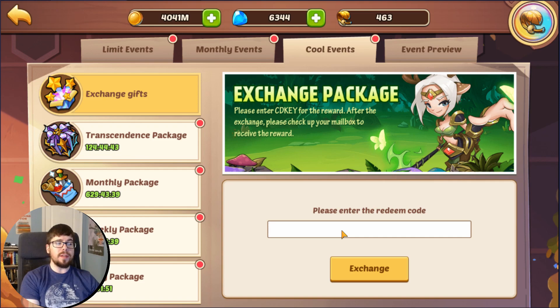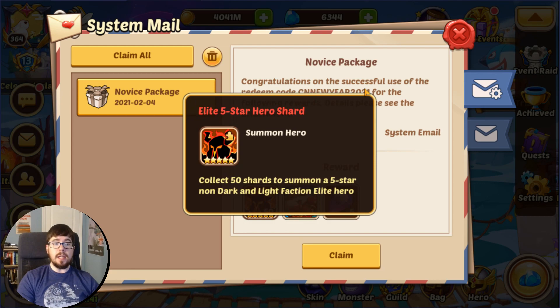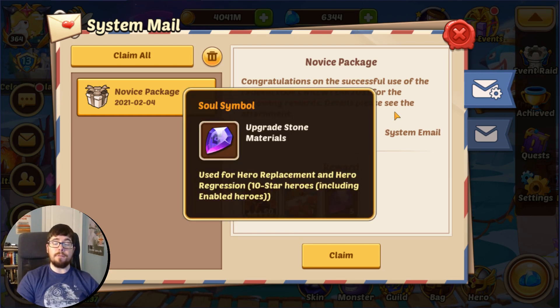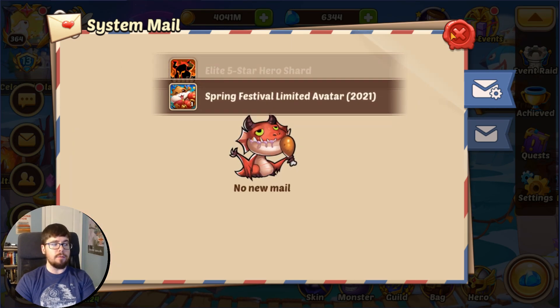Last but not least, we also have a special Chinese New Year CDKey, which is CNNewYear2021. This code gives you 50 Elite Hero Shards, 1 Spring Festival Limited Avatar, and 5 Soul Symbols — which is really awesome since free-to-play players that have been saving heroic scrolls, or accounts like the Marbles account, can now replace a hero without having to worry about one of those events.